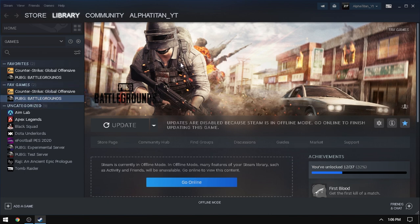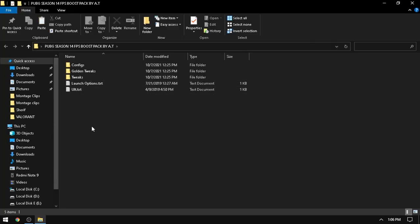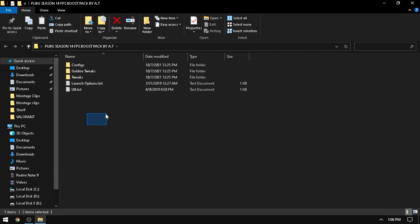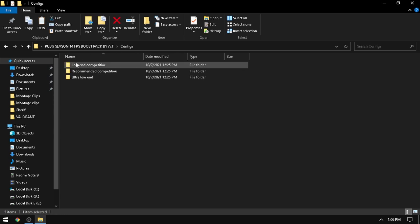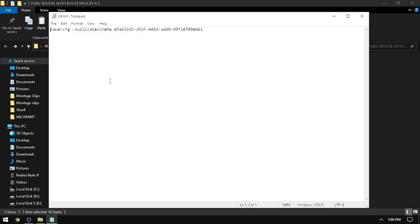After updating the game, go into the description of my video — you'll get a link to my website where you can download this pack. You can check all the pack contents like the launch option, 2x configs, and more. This is the main FPS booster for today's video.